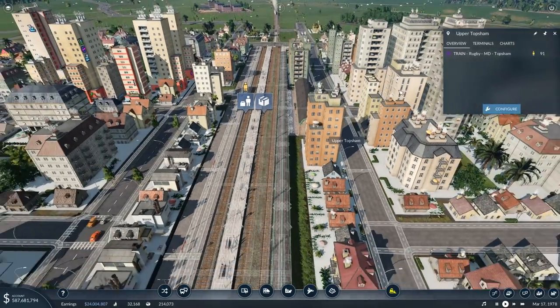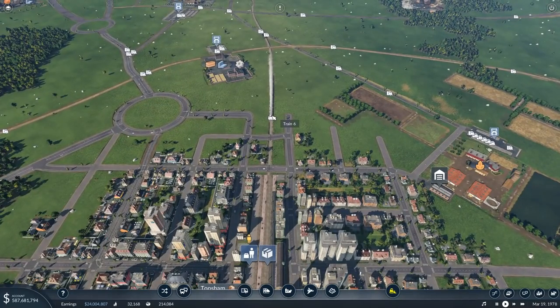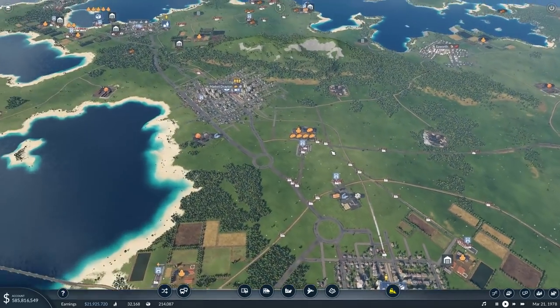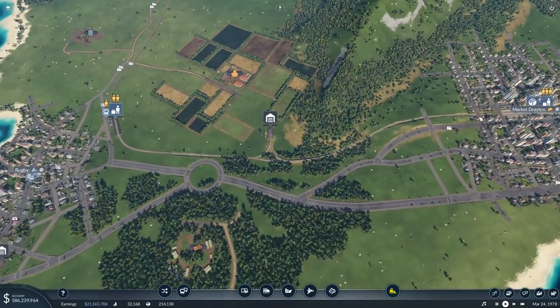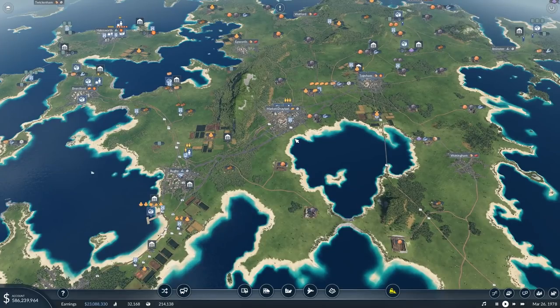It's going really well. There's about 91 people currently waiting at Topsum. We have a train on the way which is almost 100% full, which is really good. The Market Drayton one has quite a lot of people waiting to go straight to Rugby, so there are quite a lot of people on the way back. It's pretty much connected up really, really well.